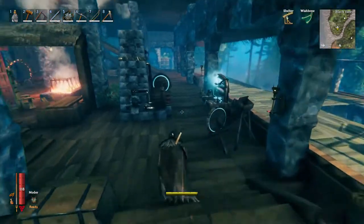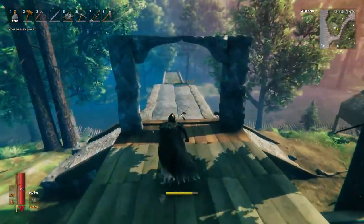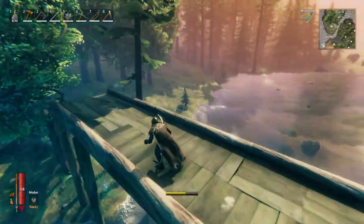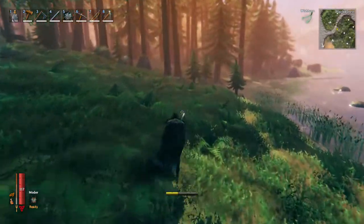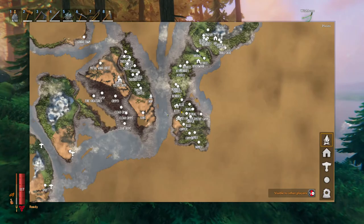Let's start out by heading to the plains. This is where you can find some Lox, and I'm going to show you how to take down Lox even if you're not very high level. There is a strategy to it. If you have a bow and arrow you'll probably need quite a few arrows. What you're going to be looking for is the plains biome if you haven't found that yet in your game.